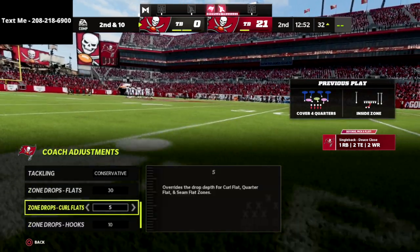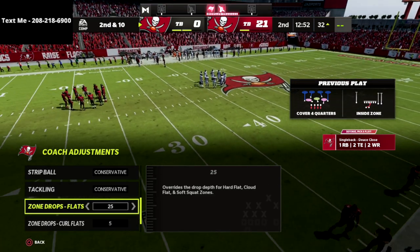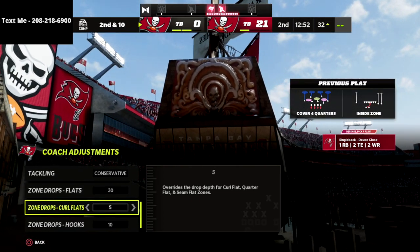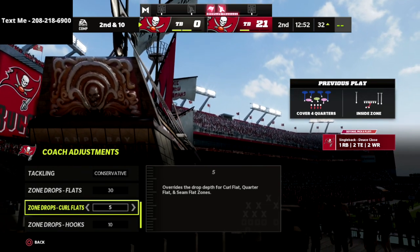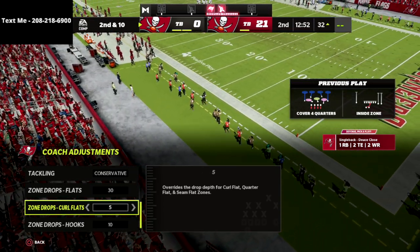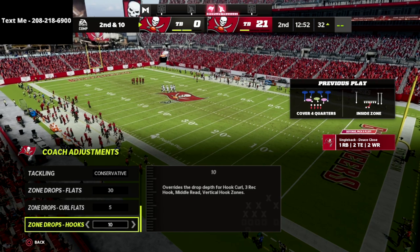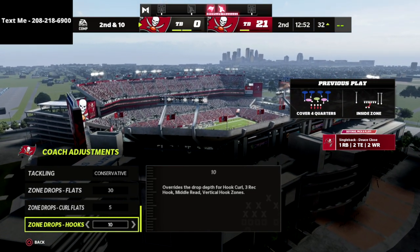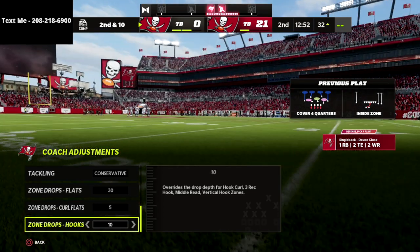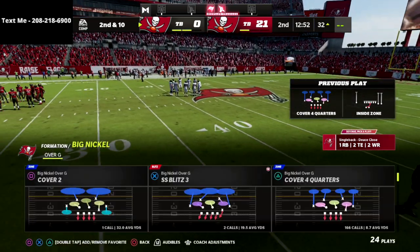My zone drops: my flats are on 30 yards. You can put these on 25 if you want to be a little more aggressive, but I'm going to go 30. Curl flats are going to be on five, because they do a really good job — if you put these curl flats on five yards, they're going to jump those out routes and the table routes, which are so hard to stop. And then for hook curls, I'm going with 10 right now. I haven't really seen that five versus 10 is better or worse — that's just what I'm going with. But these two zone drops — flats at 30 and curl flats at five — I'm really confident you're going to get a lot of value out of those.